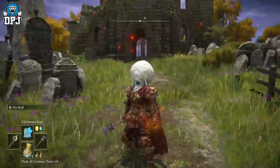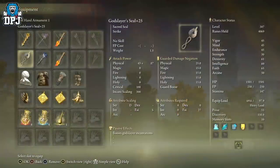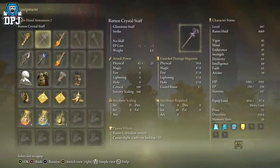The Rotten Crystal Staff requires 18 Strength and 48 Intelligence — 48, pretty crazy. It boosts crystalline sorcery and causes slight scarlet rot buildup, with a stat score of 50.